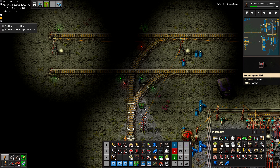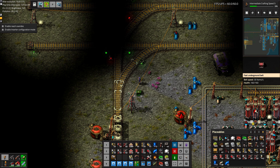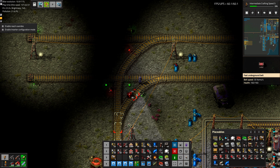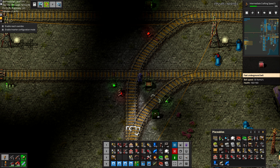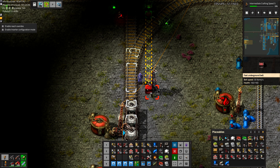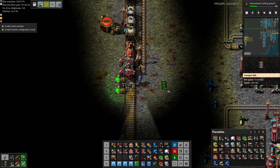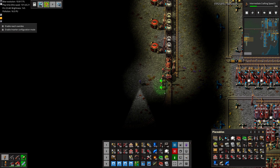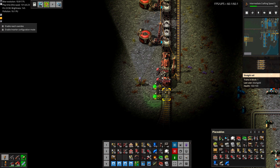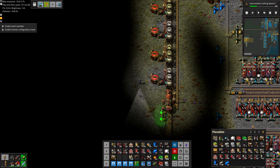This doesn't quite fit, so it should probably be on the other side. It barely goes there, but it'll cover up the light and I kind of don't like that, even though it technically works. That train will receive fuel eventually. We'll worry about configuring LTN and all of the other train stops after we have all of the assets here.